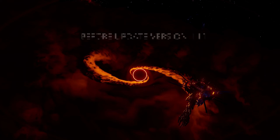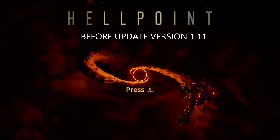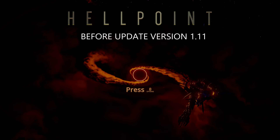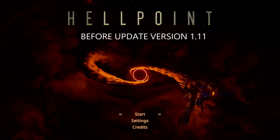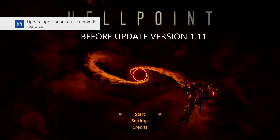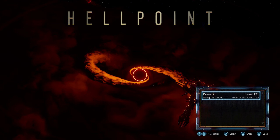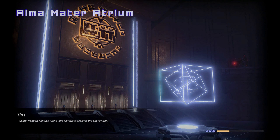Hey guys, I'm CubimisPrime and this game is called Hellpoint. This video is before the update to version 1.11, which added a frame unlocking option. You can see there's no graphics tab in the Hellpoint options before the update. After the update, they did add a graphics tab where you could unlock the frame rate. I'm going to show you how badly this game ran on the PS4 Pro. I'll fast forward the loading because it's really, really bad.